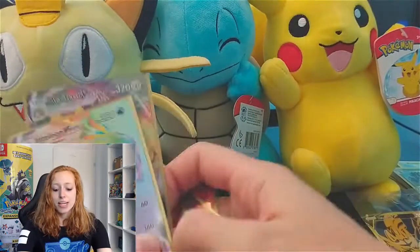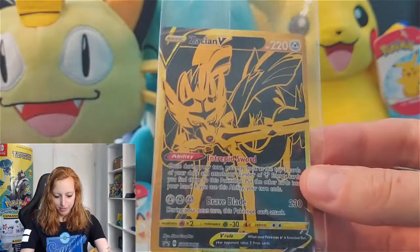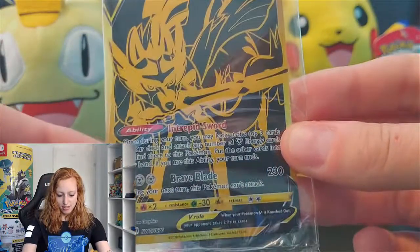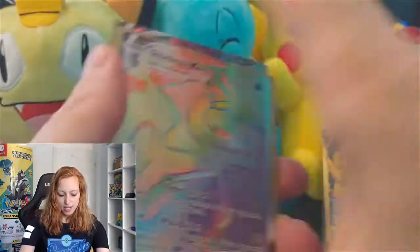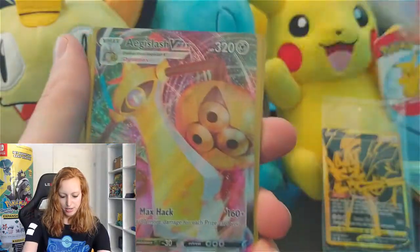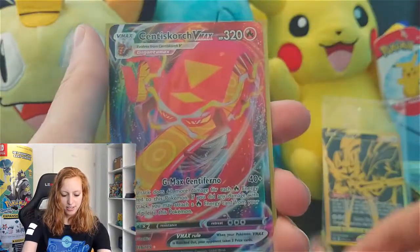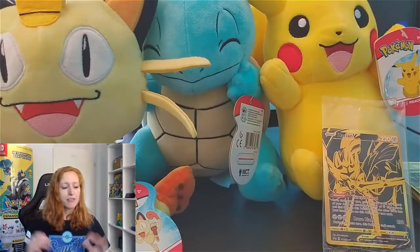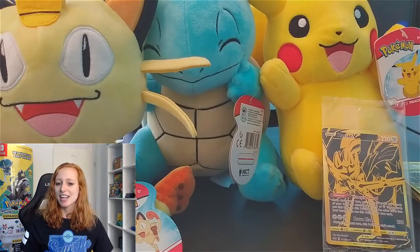Let's do a little recap of the pulls of today. First off, the Amazing Gold card — the Zacian V. I love this one. The Inteleon VMAX. Very cute. The Aegislash VMAX. The Talonflame V card. And the Sandaconda VMAX. Well, everyone, thanks for watching my video. If you do like my videos, please subscribe to my channel, hit the like button. I hope to see you again next time.